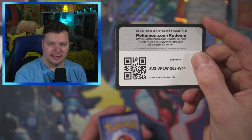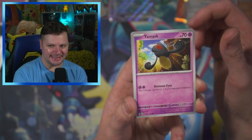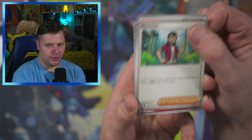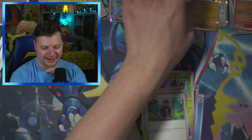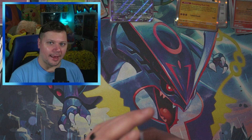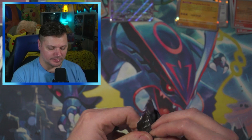Fourth pack — Water energy, we got it. Yamask, Surskit, Whismur, Flamigo, Future Booster Energy Capsule, Norman, Crocolore, Magby, and a Garganacle. It's not looking too good. We've got two packs left — in order to win, I would need a double whammy in both of these packs. That's the only way Paradox Rift could possibly win.